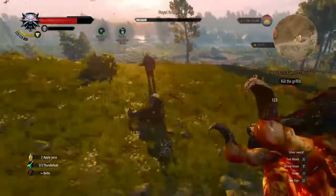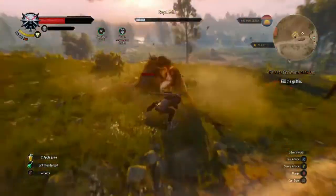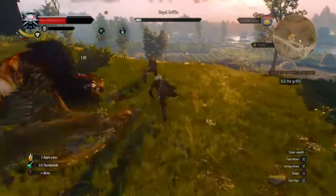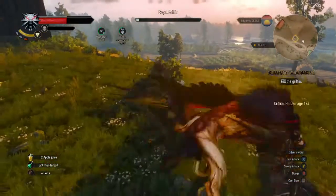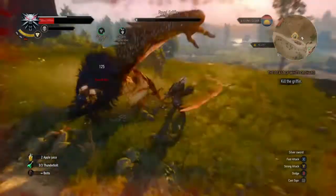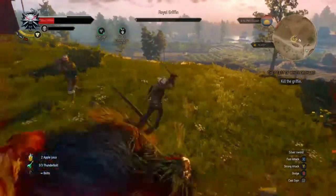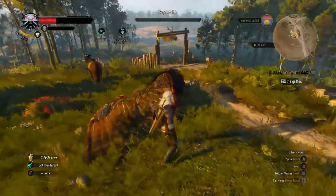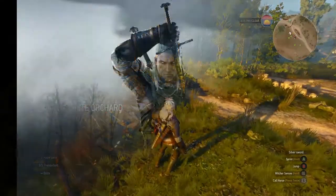When you take him down like that it's a guaranteed two swings — two big strong swings. He'll usually end up behind you, so take two big strong swings: Y on the Xbox One and Triangle on the PS4. You will take this guy out, because he deserves it — he is annoying.